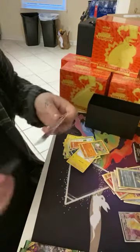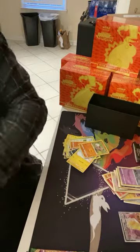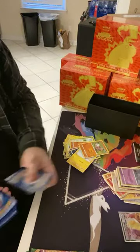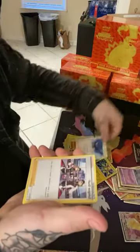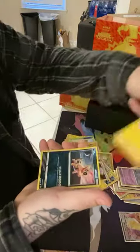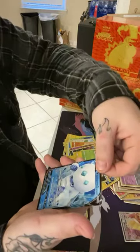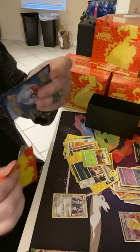And the Dusclops Reverse Holo. It's looking like a Gengar set. Pikachu — let's hope it's in here, and then I can sell all these boxes. Oh, I swear I think I see something. Energy, Galvantula, Swellow, League Staff, Shuppet, Ferroseed, Joltik, Sandile, Seedot, Metagross, and a Galarian Darmanitan V — Super Rare! Centering's good. So a V and a VMAX out of one Vivid Voltage Elite Trainer Box, and there's still two packs to go.